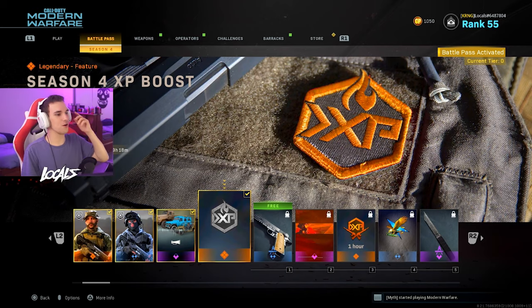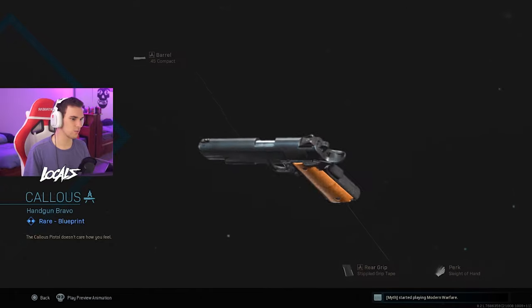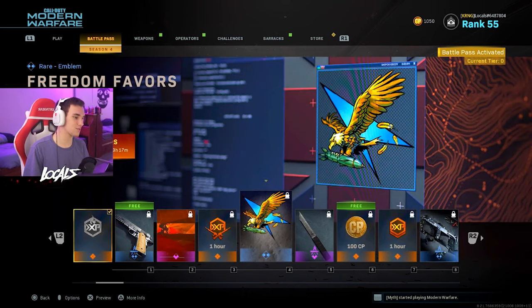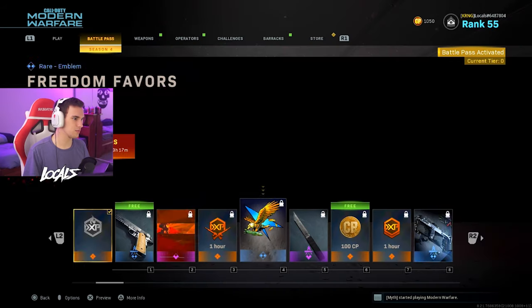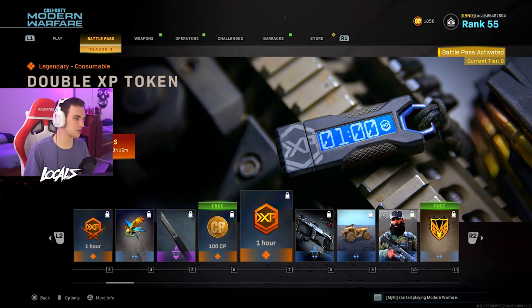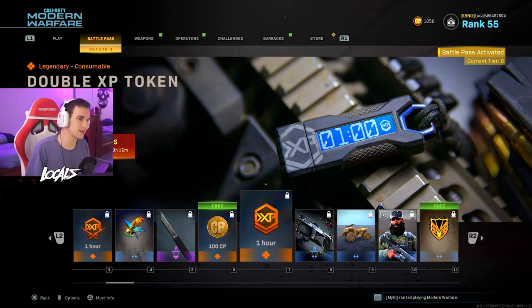So going into it, we're going to start off. We got a Season 4 XP boost, and going into the next one we got a little pistol — like a 1911 blueprint right here, and it looks pretty good, kind of normal. We got a calling card here, Use Soap. We got 1 hour double weapon XP. We got a little emblem here that's kind of cool. We got a little shank melee weapon — that's actually pretty dope, I actually might use that. And 100 COD points, as usual, because once you buy the pass and earn all of it, you can get the next pass for free because you earn all your COD points back.